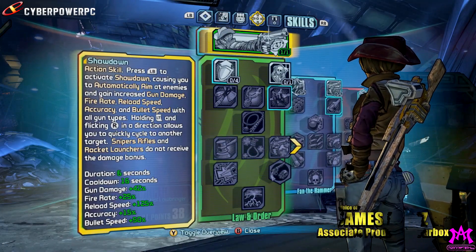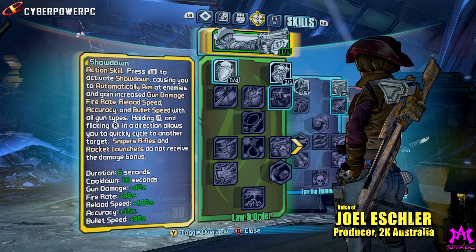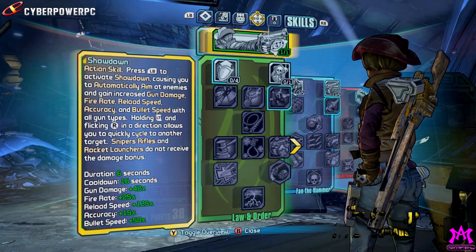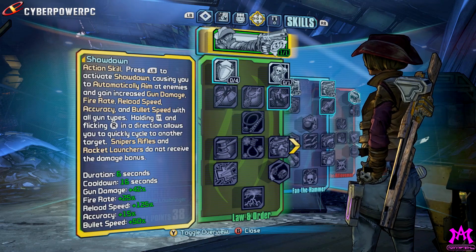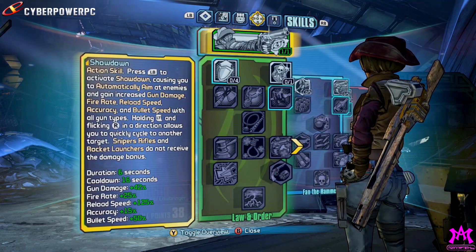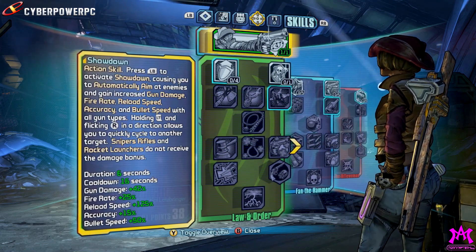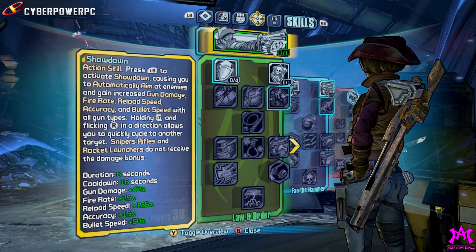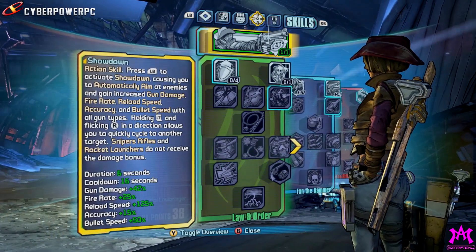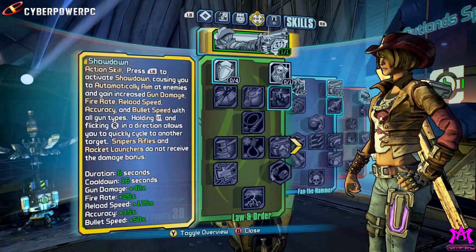We're taking a look at Nisha's action skill right now. Her action skill is Showdown — it's this kind of cowgirl promise that Nisha has. When you activate, you go into this spaghetti western mode, where you have the sepia tone and really cool music, and you target the critical spots on all of the enemies around. You do have to be active in it, because you hold that left trigger and you flick between enemies, trying to attack as many as you possibly can.